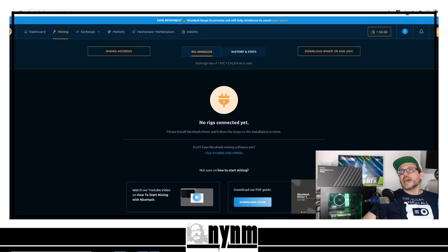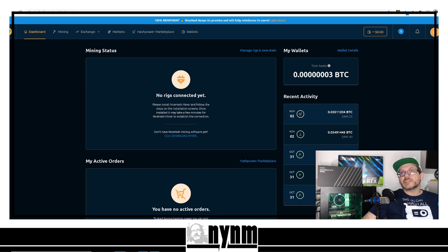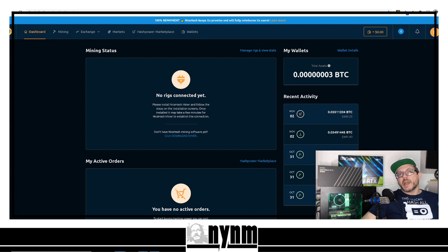Once you're logged in, you'll see a dashboard at NiceHash.com/my/dashboard. You'll see mining status — it'll say 'no rigs connected yet' because you haven't started mining. On our rig here we've got an EVGA GeForce RTX 2060 Super and a Ryzen 7 2700 processor. Right in the middle of the page it says 'click to download miner' — that's what you want to do.